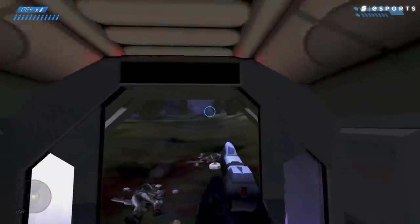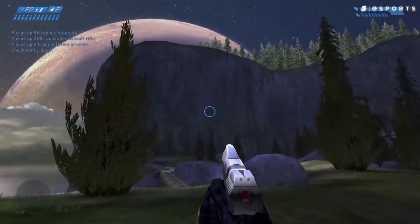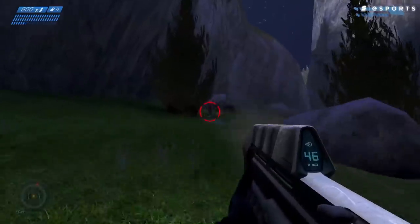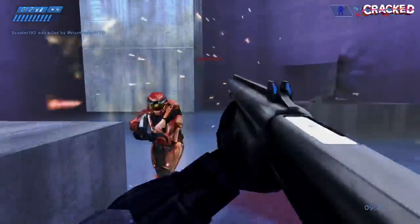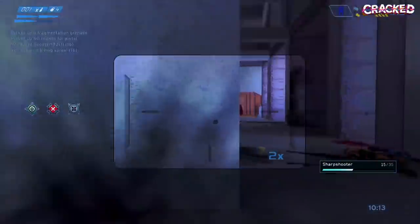You are damn right it was Halo. Combat Evolved was ahead of its time in basically every area, and that includes the reticle. The centered crosshair helped ground the player, since they were able to freely look and move in any direction, which was still a new concept to 3D FPS gamers in the early 2000s, especially on a console. The crosshair told you not only where your gun was pointed, but also how that particular gun would fire — like the large circle of the shotgun or small hollow dot and scope for the sniper rifle.